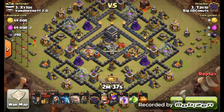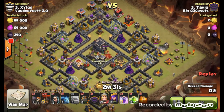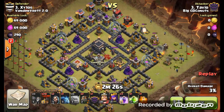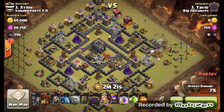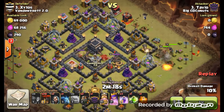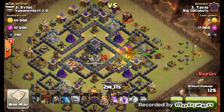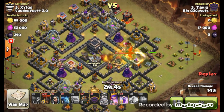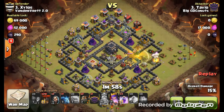Next attack we are going to see is from Tavio. Tavio is going to bring out the cold-blooded LaLoon attack. He is going to drop down the golem. His initial strategy with the kill squad is to take out that first air defense in the east and also knock out that queen. Dropping in some wall breakers, a jump spell, dropping down the poison to hit that dragon. Queen is down and also the air defense is down.